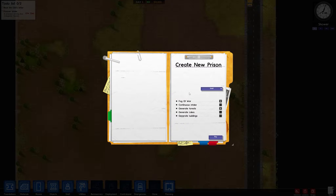I'll explain some of the features and mechanics. Fog of war can be on or off — basically it means you require guards or CCTV cameras to have line of sight to actually see what's happening in each room. If you don't have that, prisoners can get up to all kinds of mischief, so you definitely want that on.